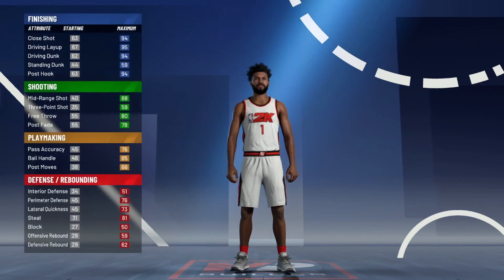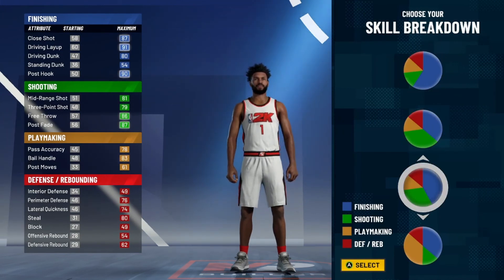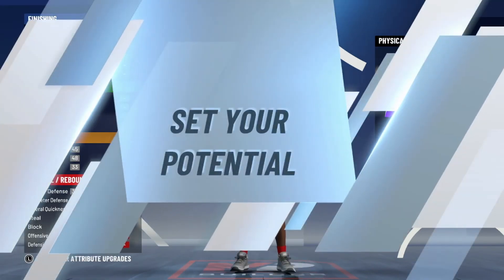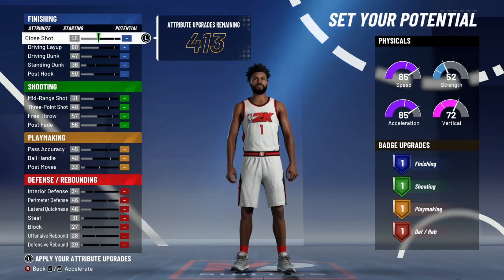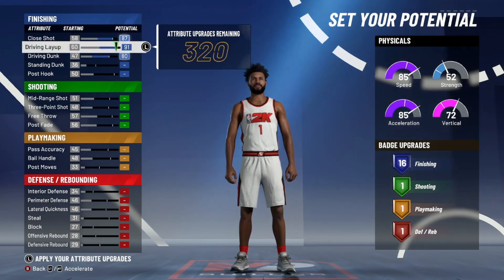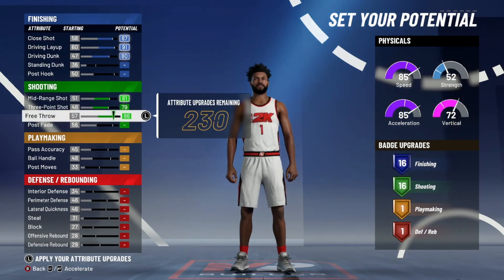The first build I'm showing you is personally my favorite. This pie chart right here — you can do everything, honestly you can do absolutely everything with this pie chart. The way I'd break it down: I'm going up on my driving dunk, my close shot, and my driving layup, which gives me 16 finishing badges — four Hall of Fame badges. Then I'm going mid-range, three-point, and free throw for 16 shooting badges.